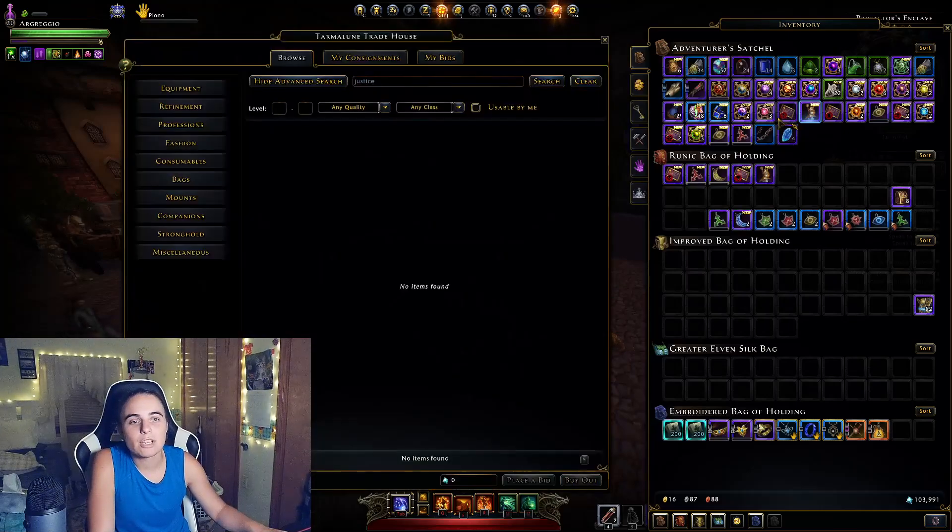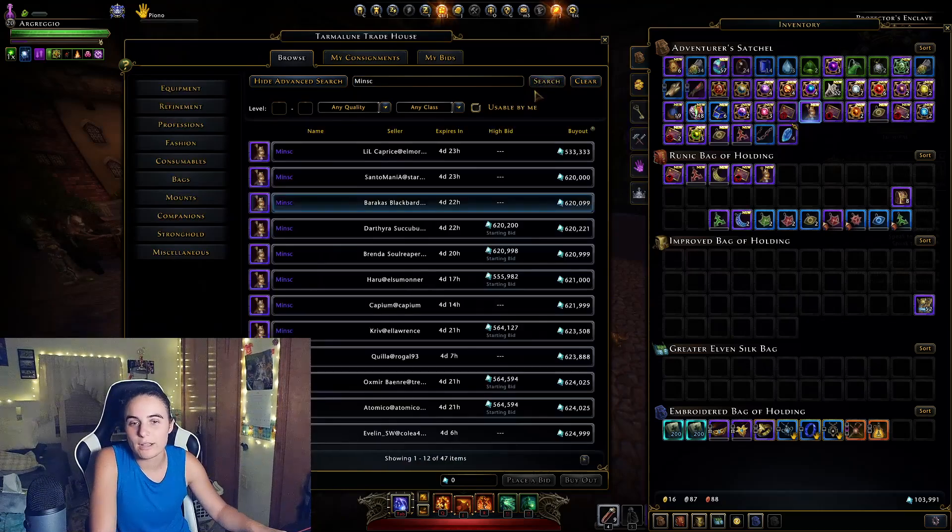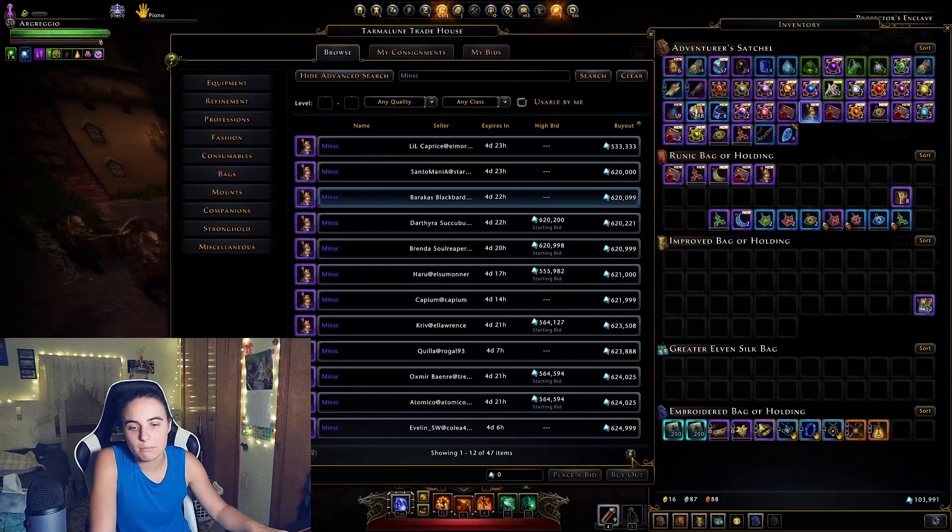I need to see how much I can sell Minsk's twin brother Monksk on the auction house for. Wow — 533K, not bad. I thought it would have come down more than that.